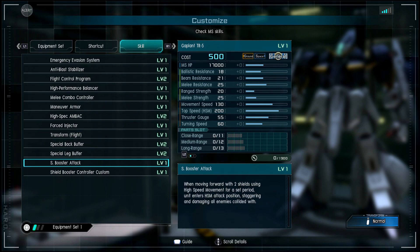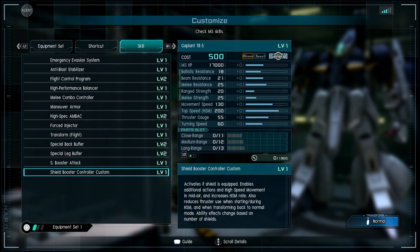Now for the gimmick ability: when moving forward using two shields with high speed movement for a set period of time, the unit enters high speed movement and repositions diagonally, damaging all enemies it collides with. It also has shield booster control.